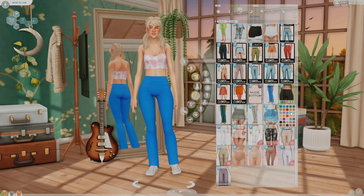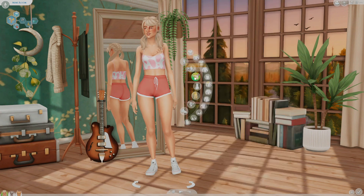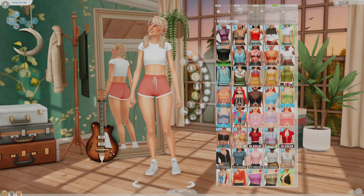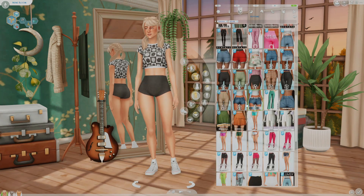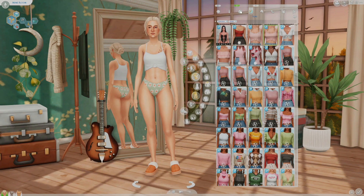Her traits are Cheerful, Clumsy, and Outdoors. We also need to have her obtain the Outdoorsy lifestyle, have a cow plant, have five perfect plants, and also grow a death flower, which I've never done before and I'm looking forward to attempting.